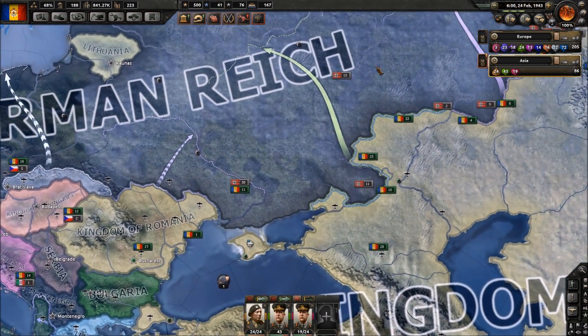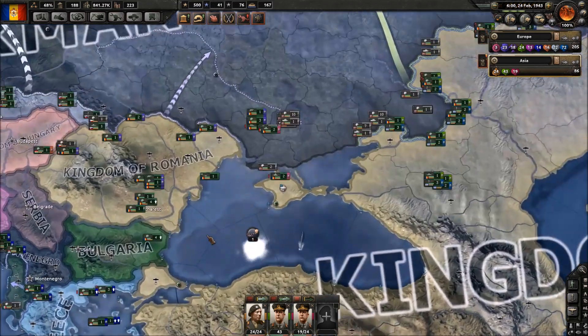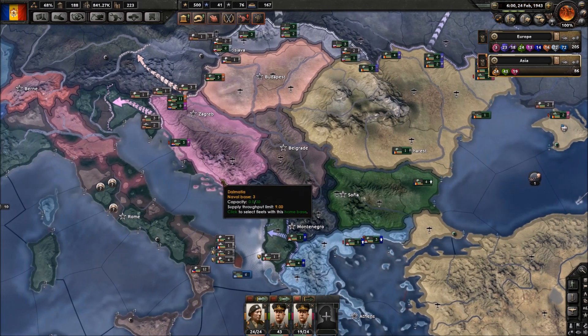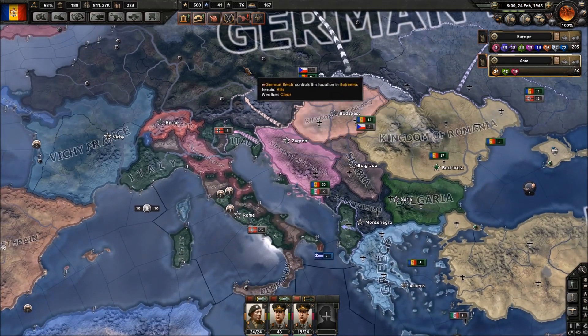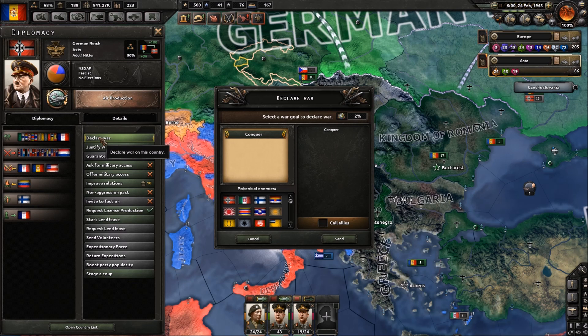I'll try to trap the German army here in the east so we can maybe encircle them and kill them off. We're also going for some small other things here in Italy - we want to take over Albania. So I guess it's time to declare war on the German Empire. We'll call all of our allies immediately. There we go - it's going to be war against the fascists. We have just declared war.